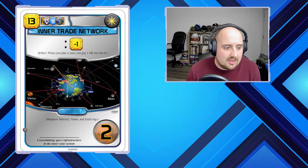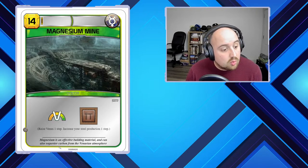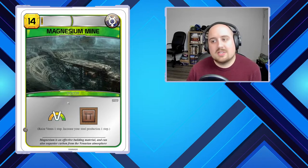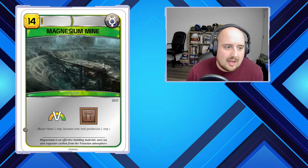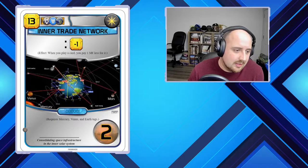I don't think it's overpowered. The art's cool. 'Magnesium is an effective building material — it can also sequester carbon from the Venusian atmosphere.' Love it — building material and useful on Venus, exactly what it does. You get it from Mercury, it's expensive. You can't use steel because you're not on Mars and you can't use titanium because it's a building project on a different planet. Love it.